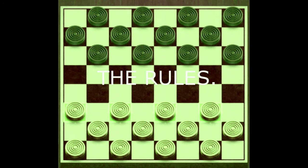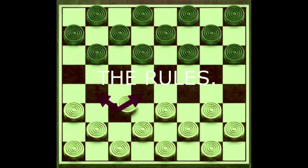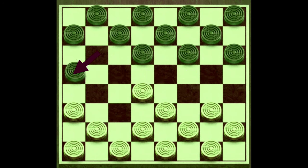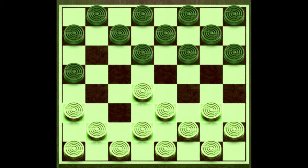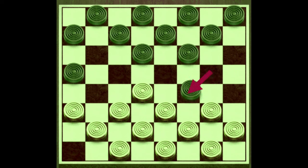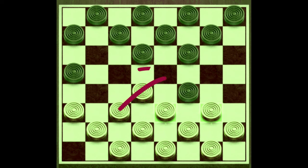Rule number one: white moves first, followed by black, and then they take turns moving. Rule number two: a checker can only move one square at a time diagonally on the brown squares only. A checker cannot jump over its own checkers, and they cannot move backwards or jump backwards. The only checker that can move or jump backwards is the king.